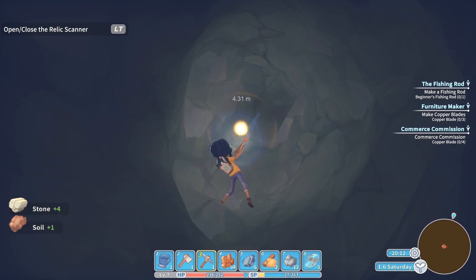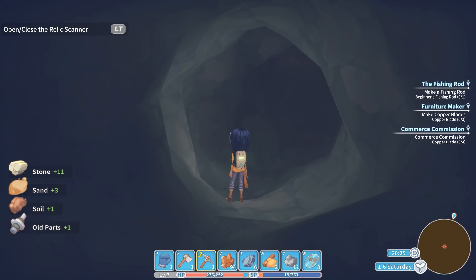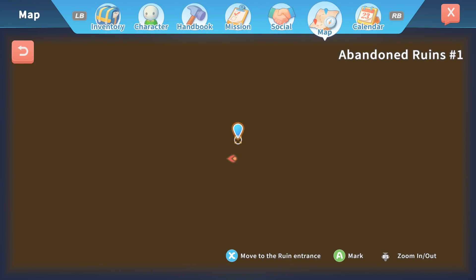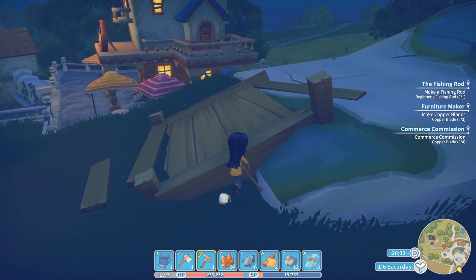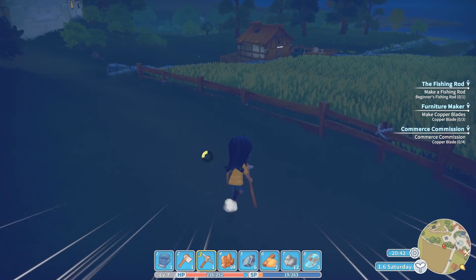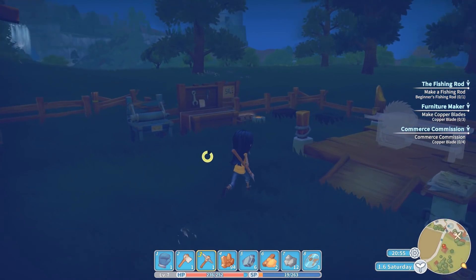We're going to get this last one and then head back out. Old parts — alright, cool. Let's hit up our map and get out of here. Now we've got tons and tons of copper, a good chunk of old parts. As far as completing this next commission, shouldn't be a problem. Let's go check on how many copper bars have been made and see if we can actually make a couple of blades — we need four for the commission, three for the furniture maker, and two for the sawmill. So that's a lot of copper total.